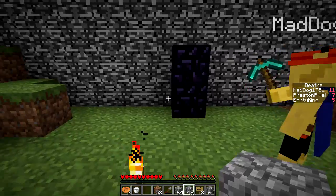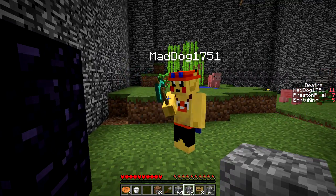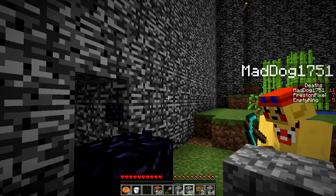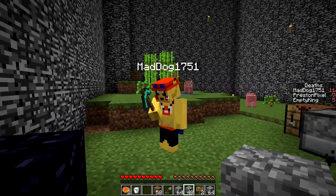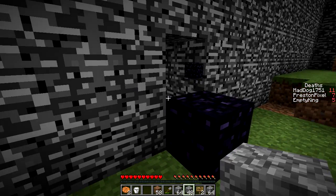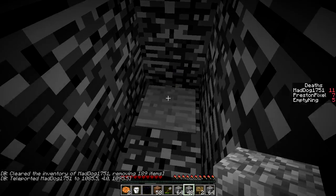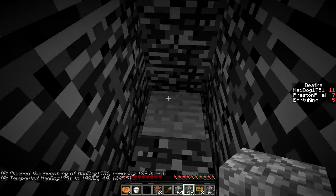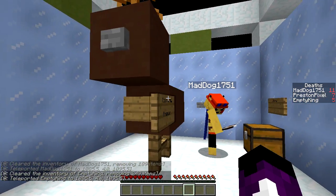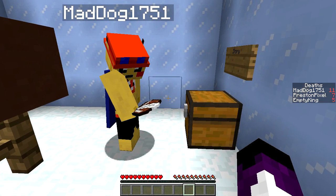What reindeer are we finding? You know - Dancer, Dasher, Prancer, and Vixen. But we're finding Prancer. Beautiful, get that! I cleared my inventory - 189 identities. Let's go. I had 249. Prancer - I'm so relieved you are okay!